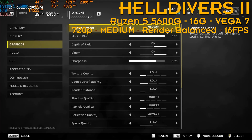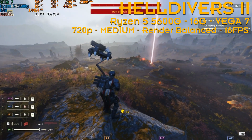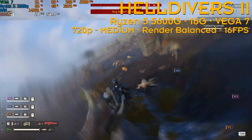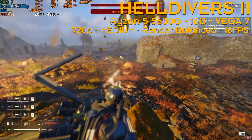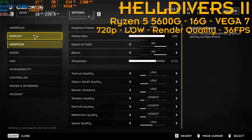Quickly changing the settings from low to medium, still at render balance and 720p, and the fps drops to an unplayable level — we get an average of 16 fps on a good day. It is really highly unplayable, so let's go back to low settings.